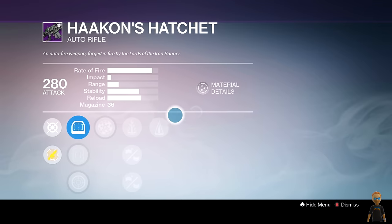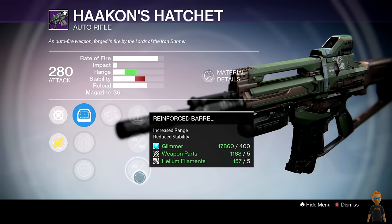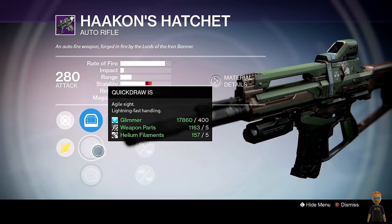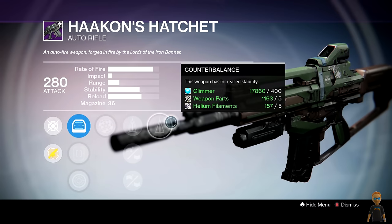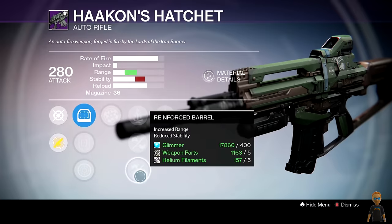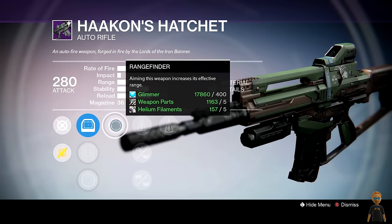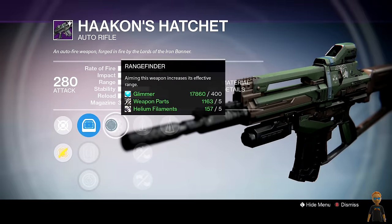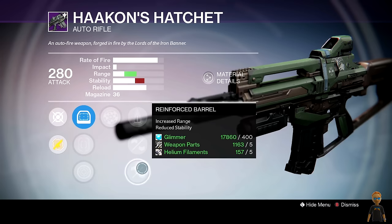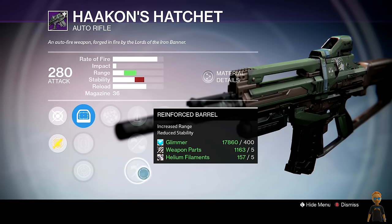This looks good as well — counterbalance, perfect balance, or reinforced barrel with range finder. Once again, a god roll. I thought my Hatchet was a god roll. Mine had counterbalance, reinforced barrel, and then some other stability perk. Because you can get more range with range finder and then run both stability perks, or you can run counterbalance with reinforced barrel and range finder for maximum damage at long distance.